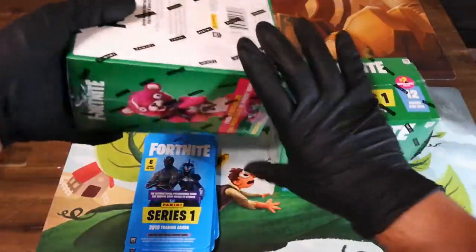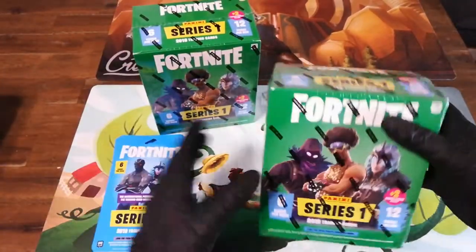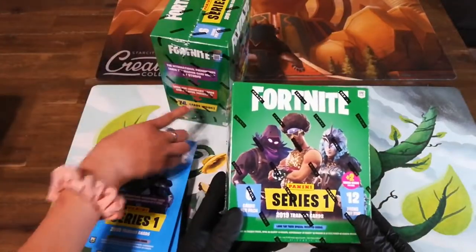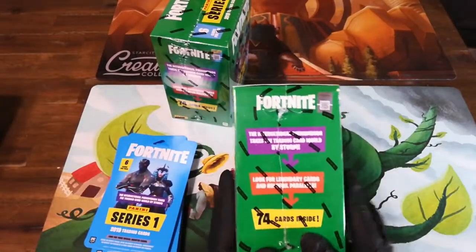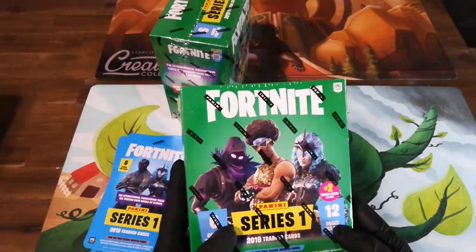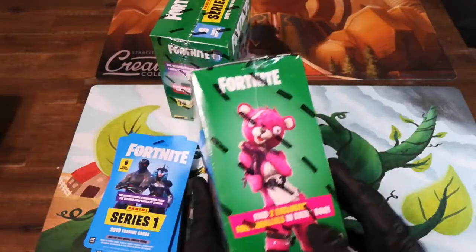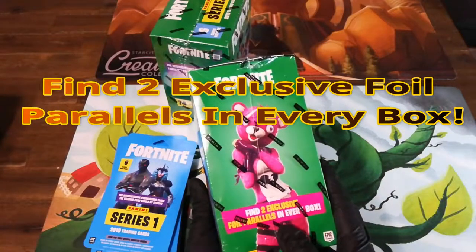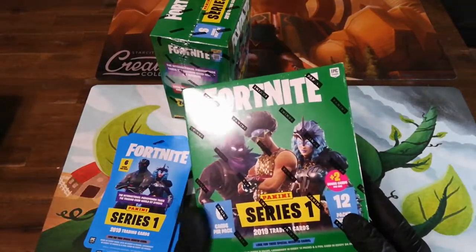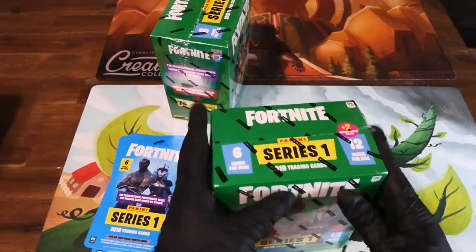And we got two of these boxes here, which are called the Mega Box. It comes with 74 cards inside each box. It shows right here. 74 cards inside, 12 packs per box. It also says two foils per box - find two exclusive foils per box, in every box, so you get lucky to find them. Series one, 2019 trading cards. Six cards per pack, so it's a big old box with six packs in there. Plus three bonus cards.